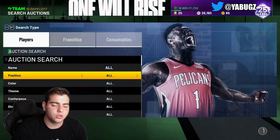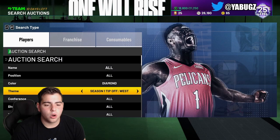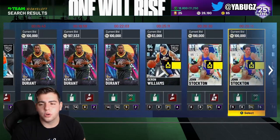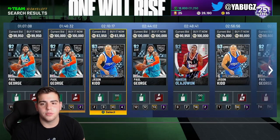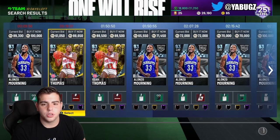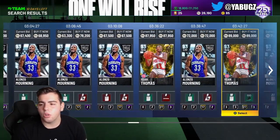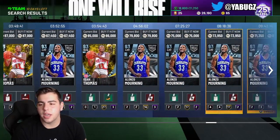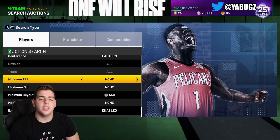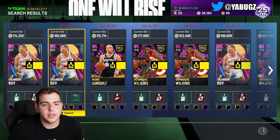We still got the Giannis snipe filter — don't give up on that one. We're also going over one more filter that's a little different: diamond Eastern conference. You need Deron Williams for this filter. On the Eastern side, pretty much the only card you need is Alonzo Mourning. Scrolling down, you can get Giannis, Allen Iverson, and Larry Bird. This filter is very money if you have the MT — try to buy Alonzo Mourning; he's definitely a good card to buy right now.